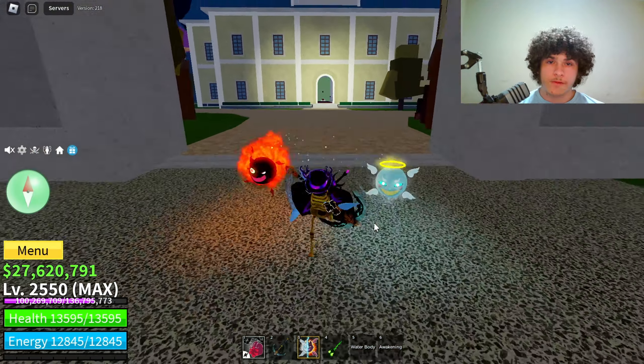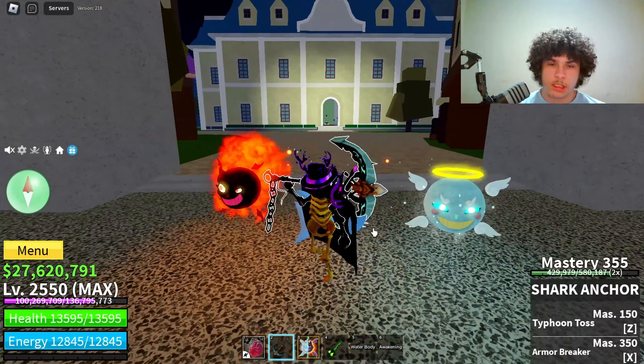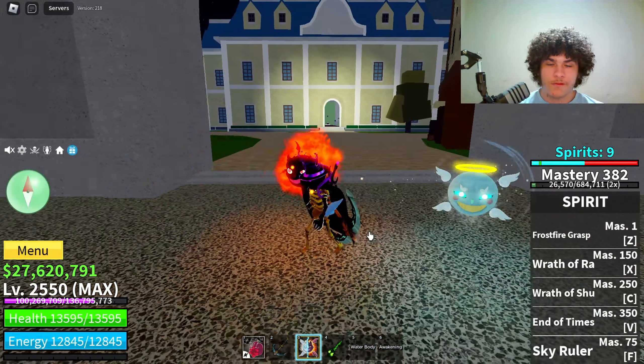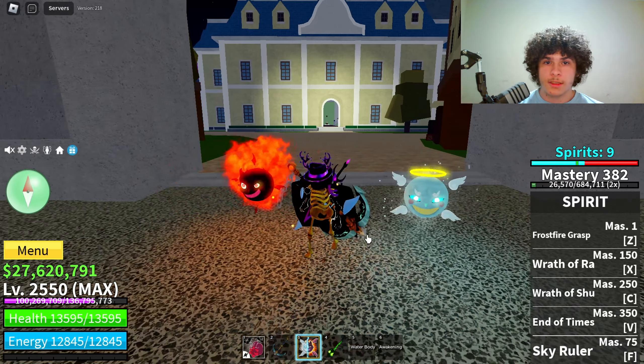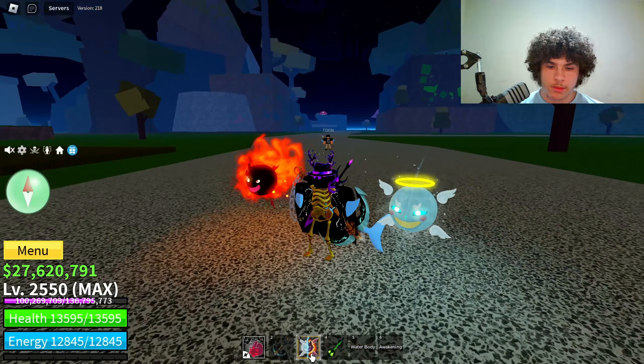Alright guys, so what you need for this combo is you need the new fighting style, you're going to need shark anchor as well, and you're going to need a fruit that can stun — so something like ice, rumble, spirit, or dark. You can use whatever you want, but I'm just going to be using spirit.